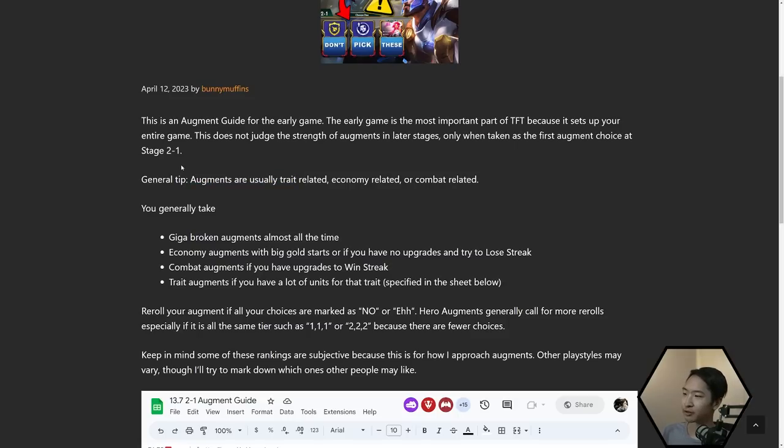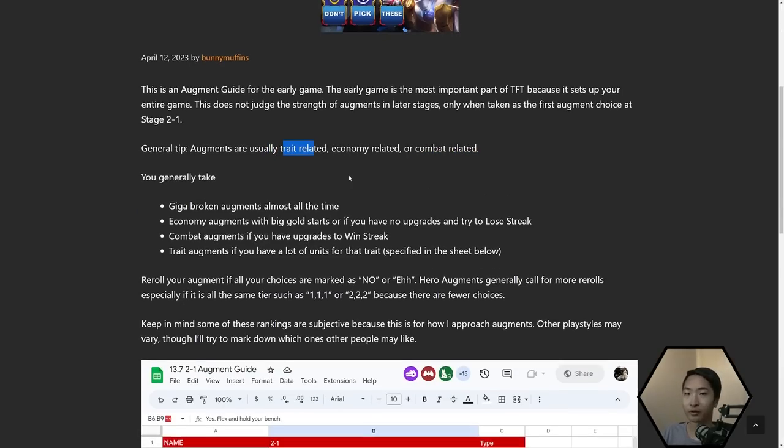There are generally three types of augments: trait-related ones, economy-related ones, and combat-related ones. Combat and trait ones are kind of similar — you either provide a lot of strength to your board immediately, or you play more for the late game, build up more gold or HP. What you want to do in the early game is try to either full win streak or full lose streak, and if you can't, just try to remain relatively healthy and set something up for the mid game.